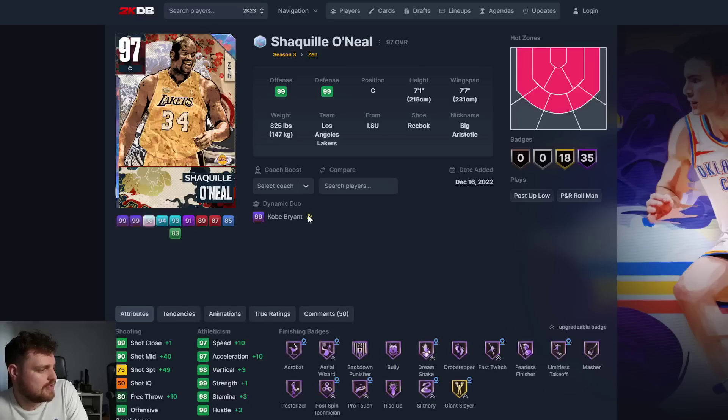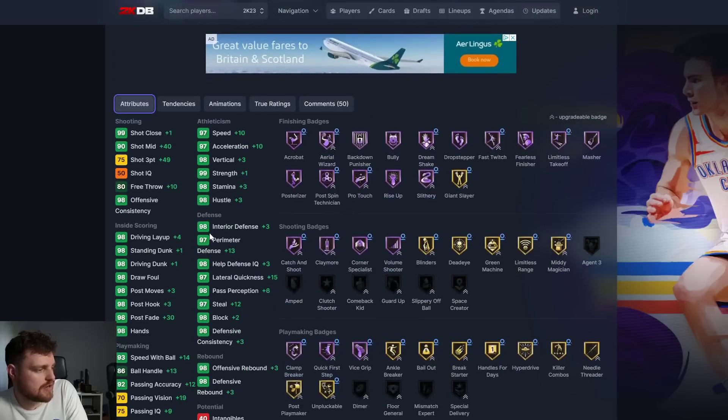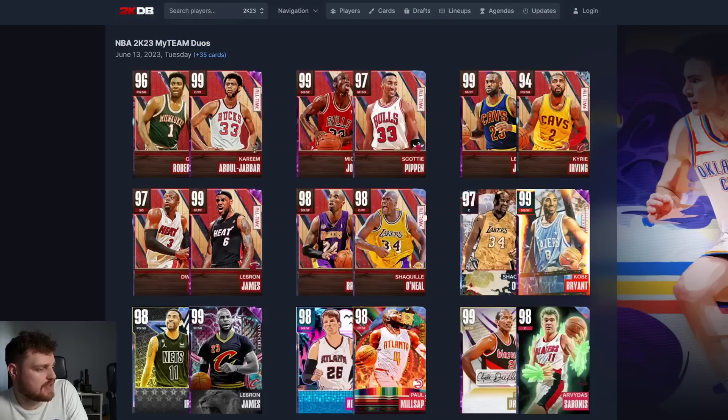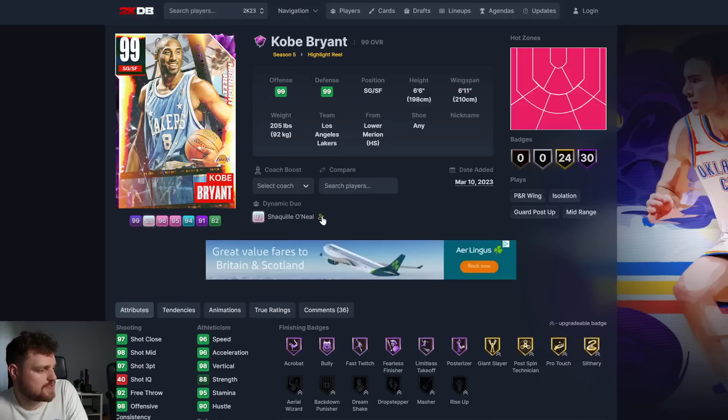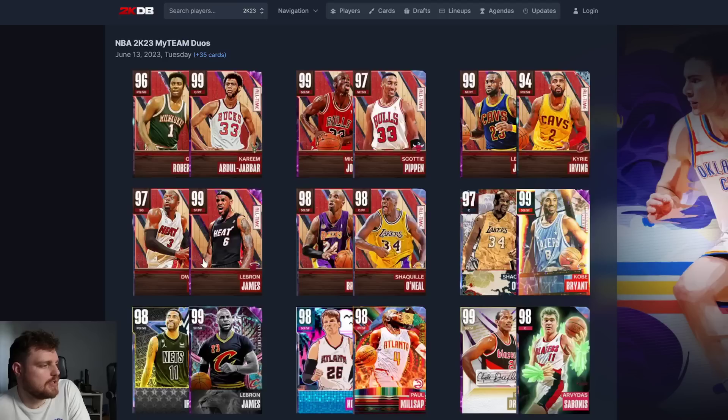For this one here, Shaq gets up to a 75-3 but still got Shaq on slow, which isn't great. But it does make this Shaq a hell of a lot better. And this Kobe probably just becomes the Invincible - same card as the Invincible, except he can't play point guard.